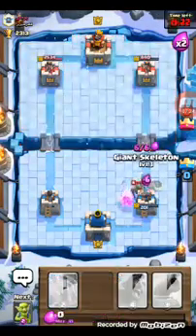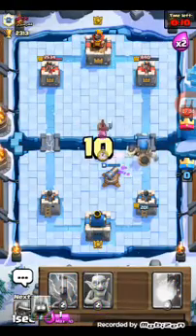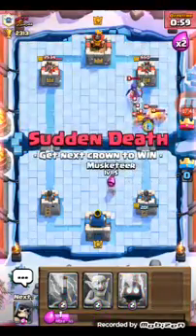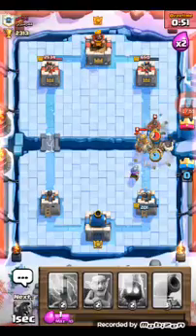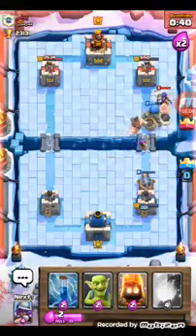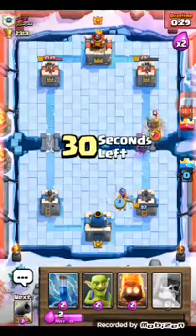Thank god that mini Pekka didn't get any hits off. Cannon. This is so close — yet another close match. He's leading but I can still pull this back. Fireball that — even better, doing a bunch of damage. That log didn't reach the tower. The bomb is gonna do a lot of damage. Giant skeleton — we defended that. We need a cannon badly. We're defending very well; he needs two logs to finish me off.